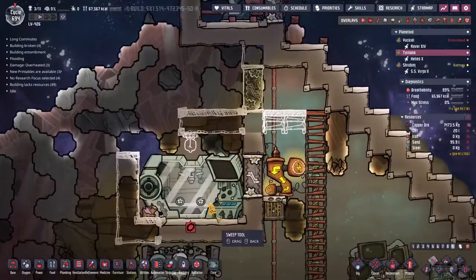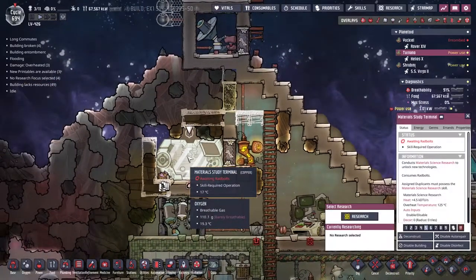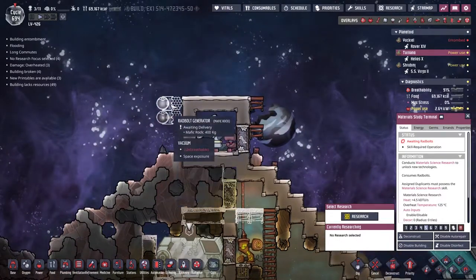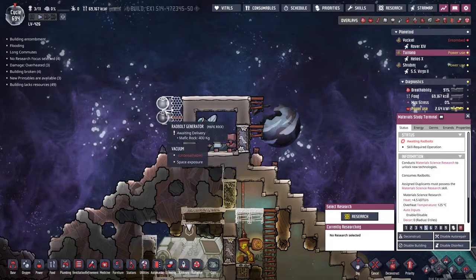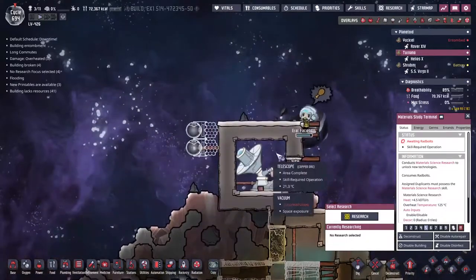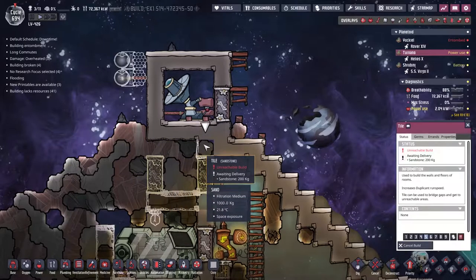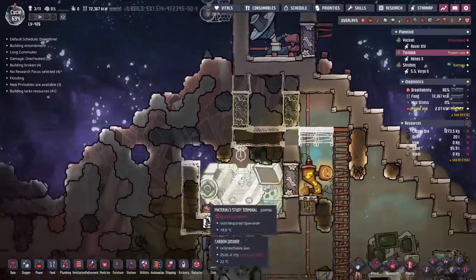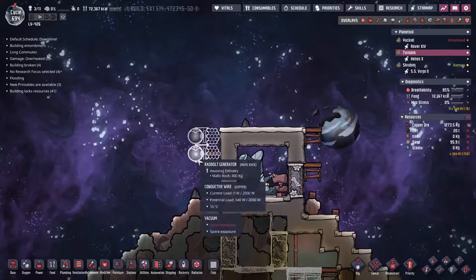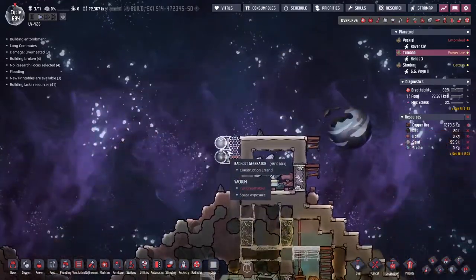Something was just built. It is awaiting rad bolts — we knew this was going to be a thing. We're building the rad bolt generators up here, we generate rad bolts, we send them down here. There is a bit of a line-of-sight issue that I'm building a small airlock to deal with. This also opens up to the skies — I don't know whether we can fire rad bolts through anything like glass. Do they go through anything? We'll find out.